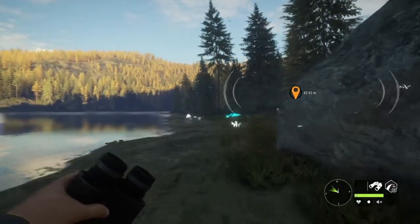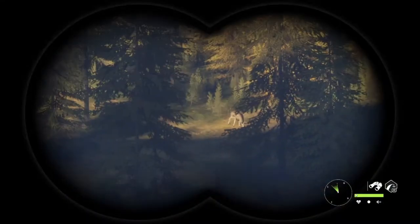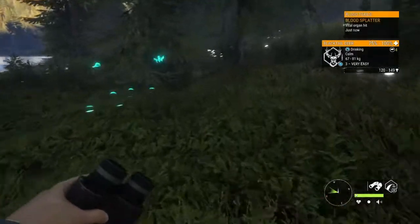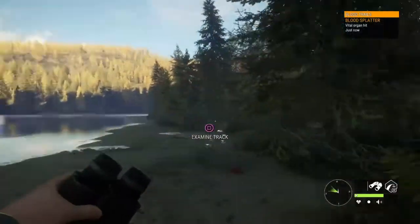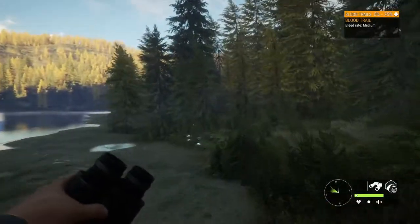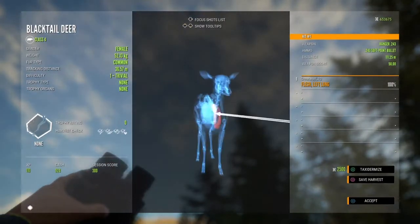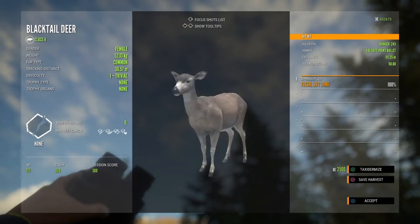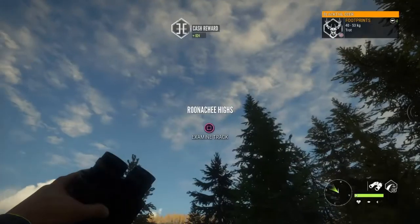Once you get enough money to unlock the 7mil, you can speed this process up a lot faster because you can shoot blacktail and whitetail with it and also shoot other animals. Just from shooting a blacktail doe we got $924 cash. For me that doesn't seem like a lot, but for someone getting into it, that's almost a thousand — that's a pretty good bit.